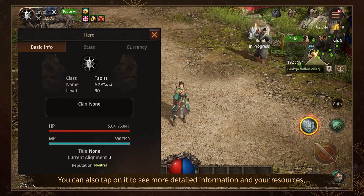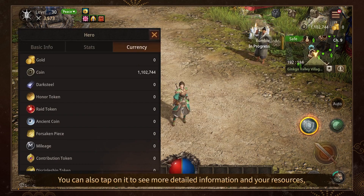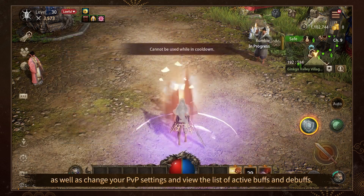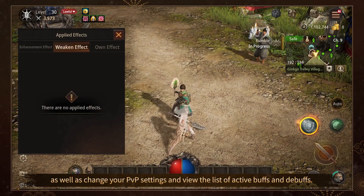You can also tap on it to see more detailed information and your resources, as well as change your PvP settings and view the list of active buffs and debuffs.